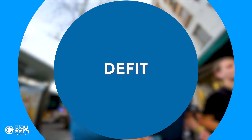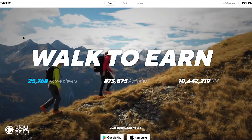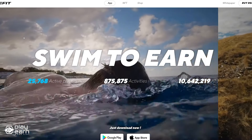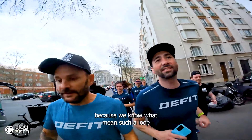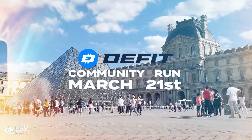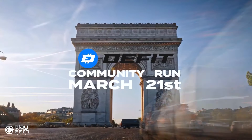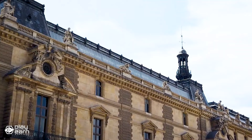The first game on our list is Defit. Defit is a MoveToEarn fitness sports app being built on Ethereum and Polygon. It is a Web3 lifestyle app that combines fitness, gaming, and social features and rewards you for being physically active. You can connect your Web3 wallet and your wearable device to the app and start earning Defit tokens based on your steps, calories, and heart rate. You can also use your tokens to play mini-games, buy NFTs, or trade them on a market.